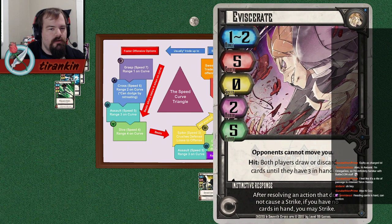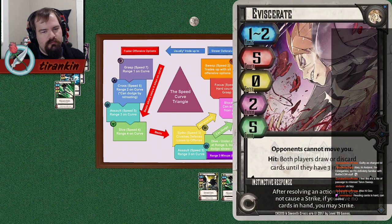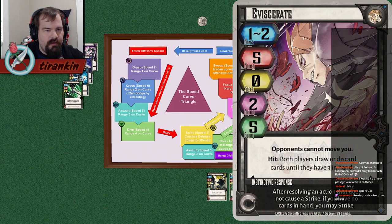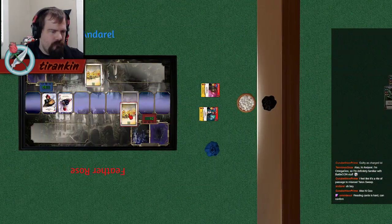Eviscerate is slower than the usual slow attack, but it's incredibly safe because at range 1, almost nothing deals with it. Your opponent's choices are play range-1 Dive hoping to dodge, or play Cross, in which case you only take 1 damage.